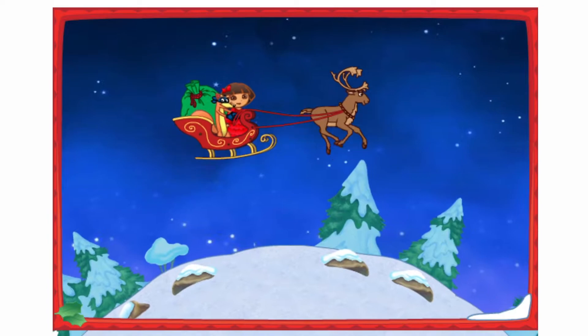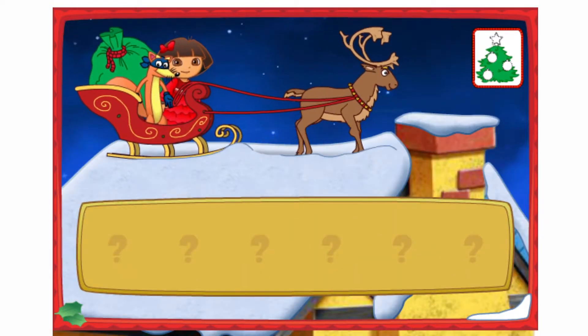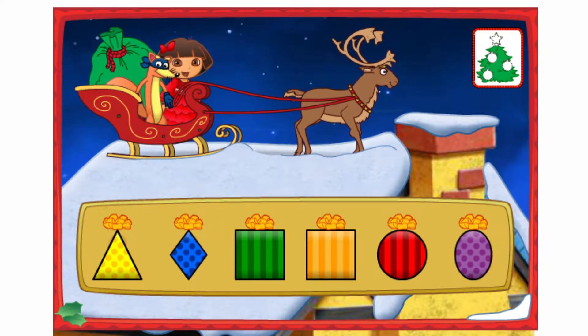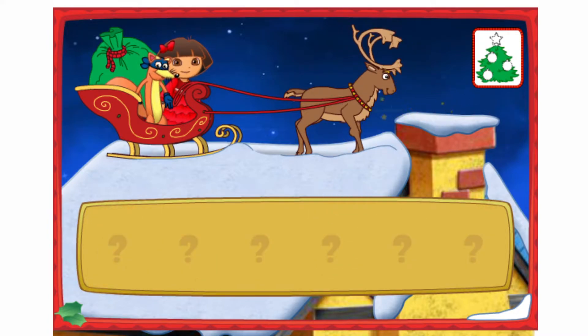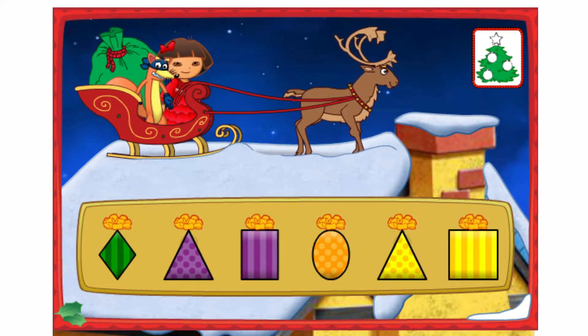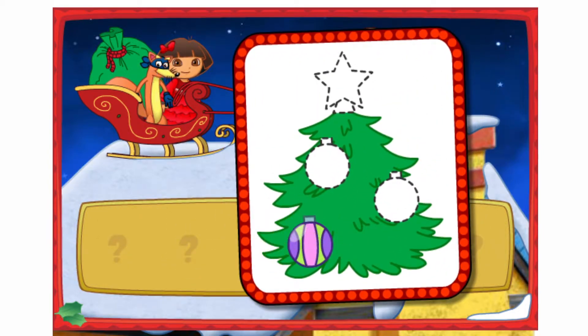Una casa! I see a house down below! Let's land and deliver a present! Let's help Swiper deliver a present. Listen to Swiper's clues and then click on a present. Look for a present shaped like a square. You got it! Okay Swiper, which present is next? Look for a present shaped like a triangle. That's it! Look Dora, an ornament! We need three more! Great Swiper, let's keep finding presents to deliver!